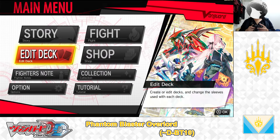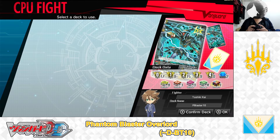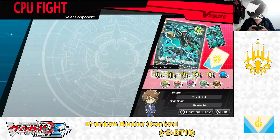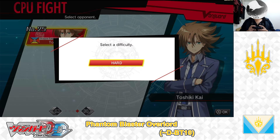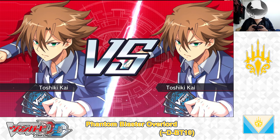Back in the main menu, going to test out the deck. Heading over to the Fight menu, going to CPU Fight, selecting the deck I just showcased — the Keter Sanctuary Phantom Blaster Overlord D-Booster 10 deck. Choosing my opponent: Dragon Empire, Toshiki Kai, hard difficulty. The battle begins — let's get started.